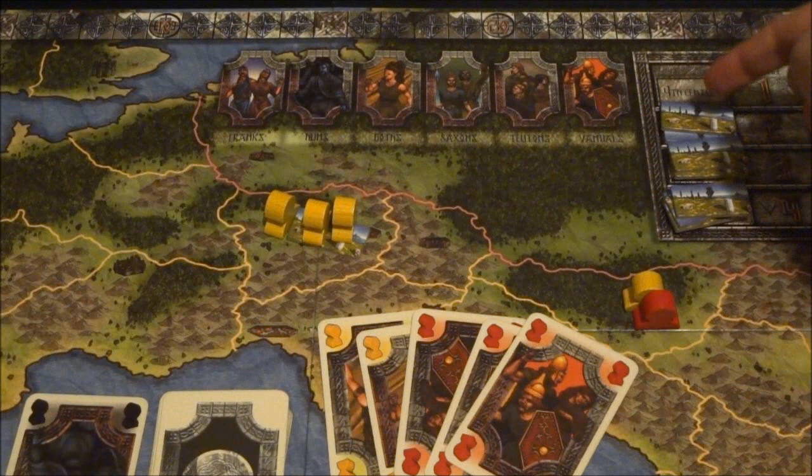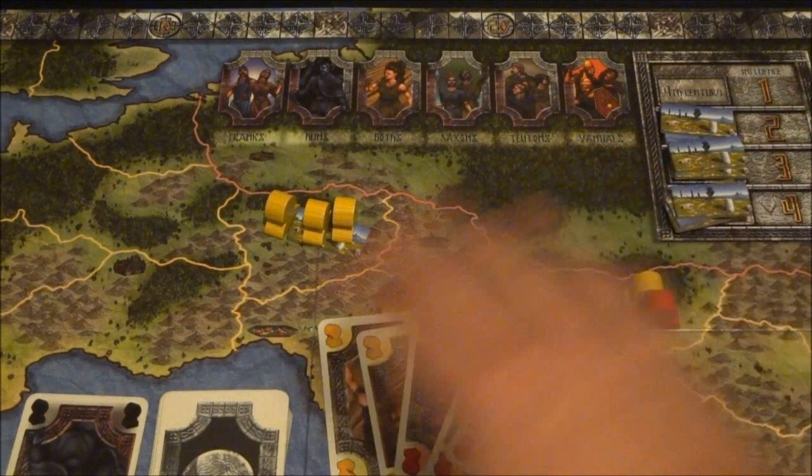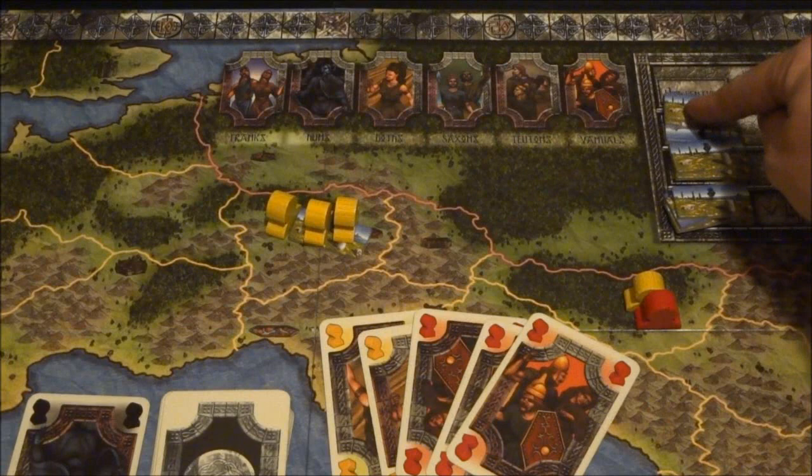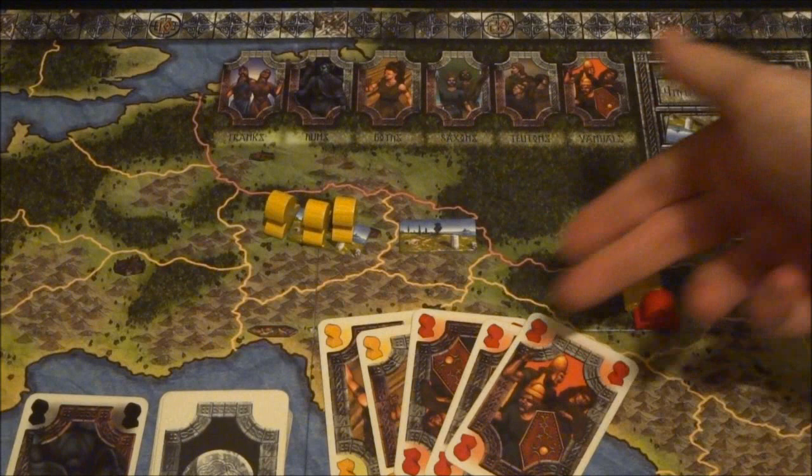As you remove the markers from the top-right corner, we're going to have a scoring round. If there was only one marker on the top space and that space is now empty, we immediately score all of the influence and control that players currently have on the board. If we then had another conflict and placed a peace marker elsewhere, we wouldn't score again right away — we'd have to wait until that stack was totally empty, at which point we'd have another scoring round.